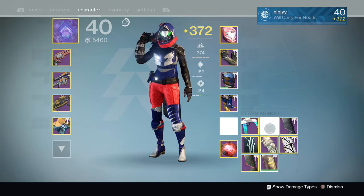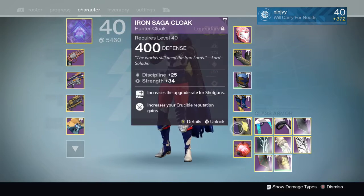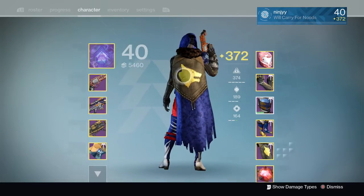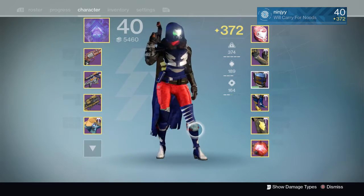Next up we have the Iron Saga cloak. This is from Iron Banner — it's a pretty sweet-looking cloak. I'm a fan of it. Got the giant wolf on the back of it. It's also huge. I love the big cloaks.